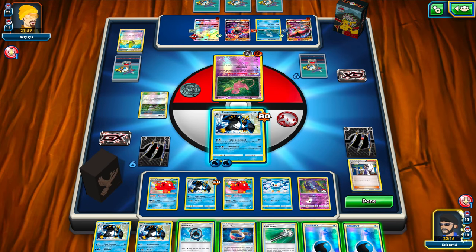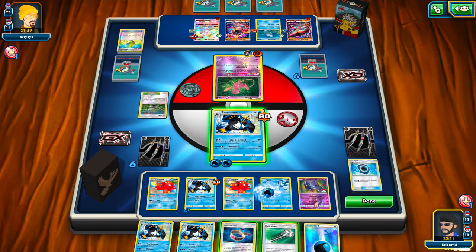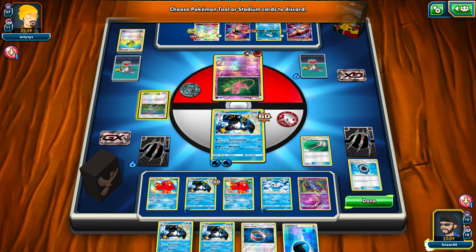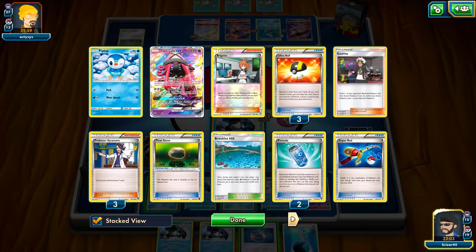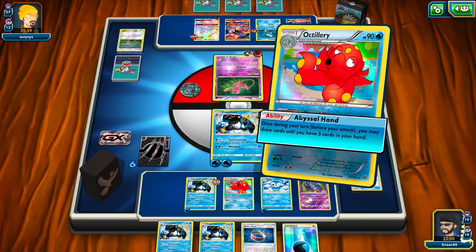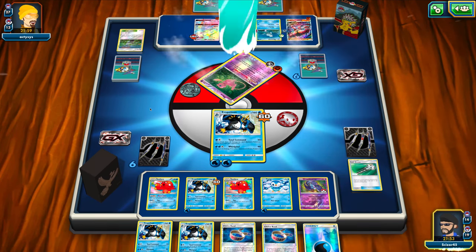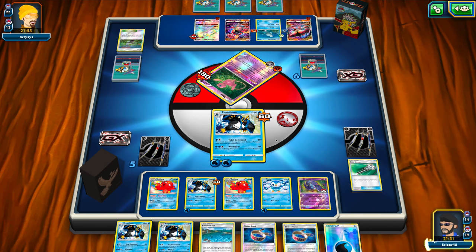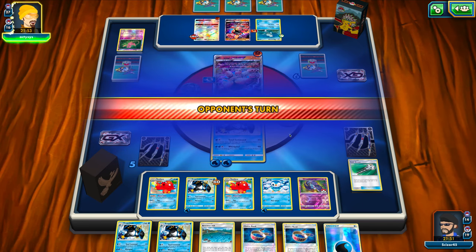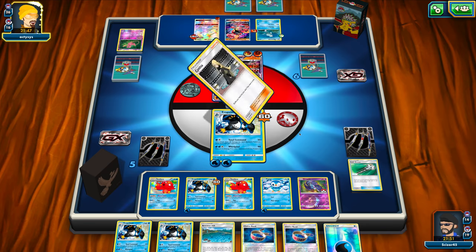Also kind of surprised my opponent didn't save that for something like a Sudowoodo to Watch and Learn and copy my Total Command. We do have the Aqua Patch, going to get a Water Energy into play onto that benched Empoleon, and attach an energy to Piplup, separating my energy in case something gets knocked out. We do have a Field Blower to get rid of the Po-Town. I have a Choice Band in hand, going to hold onto that. After an Abyssal Hand we see a second Choice Band — I'm going to hold both of those and just go for the Total Command, one-shotting that Mew. We do see a Brooklet Hill come out of my prizes.